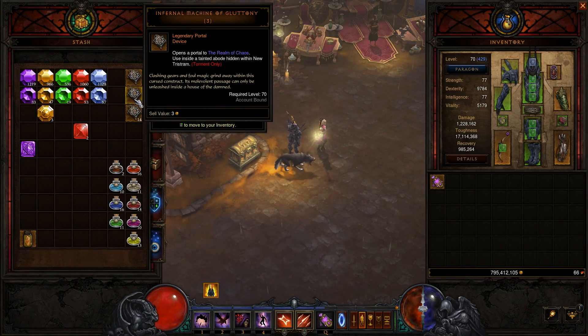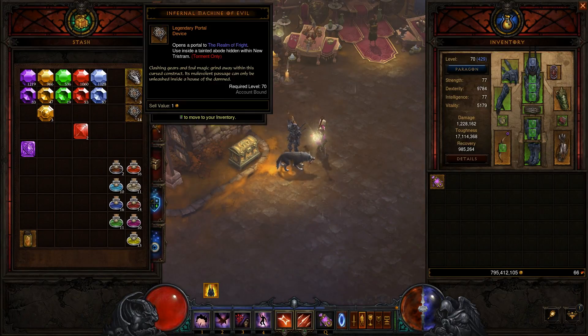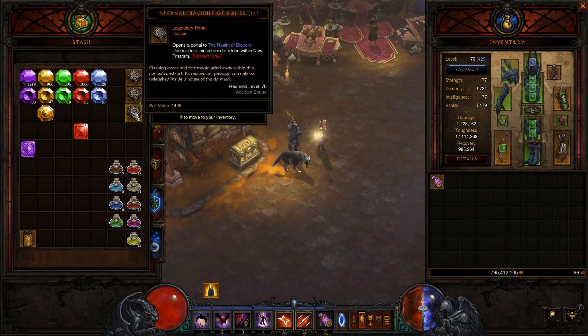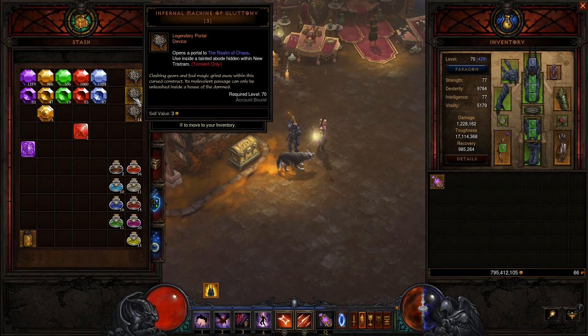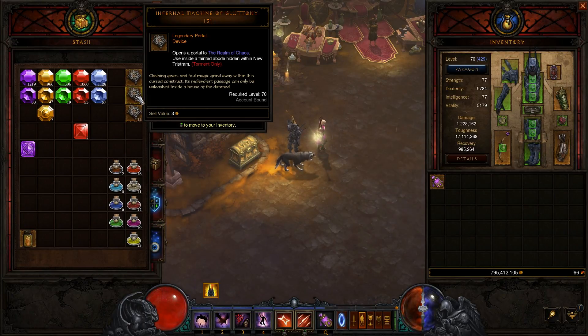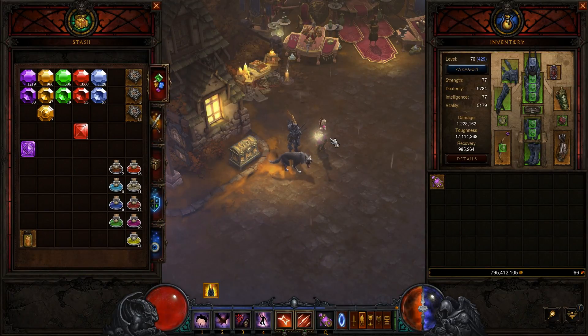The first thing you'll notice is that I have a bunch of Infernal Machines that used to be keys. The old keys that you used for Infernal Machines have gone away, and we now just have these — they're different kinds so they can't stack. Basically these drop off the Key Wardens, of which there's one in each of the four original Acts. You used to have to get four keys to make one of these, but they've now decided to eliminate the keys altogether and just give you the Infernal Machines themselves. That'll make life easier, especially because I've had terrible luck with drop rates on those things.